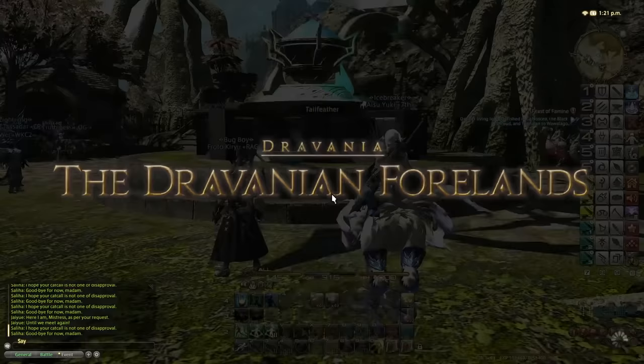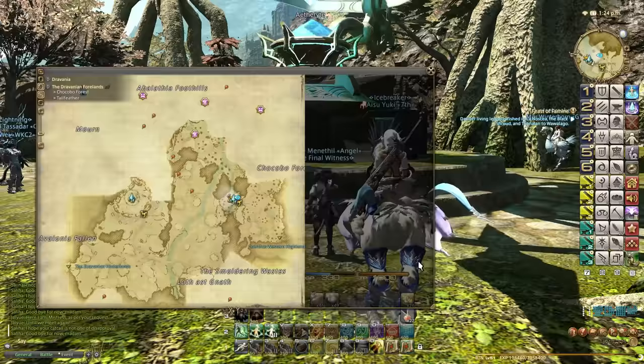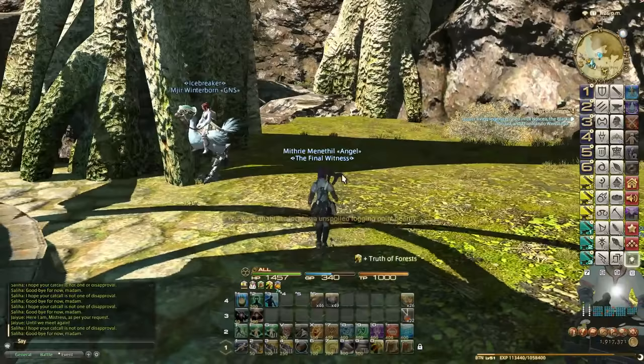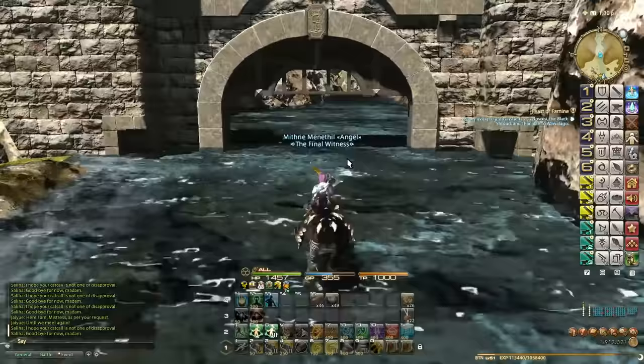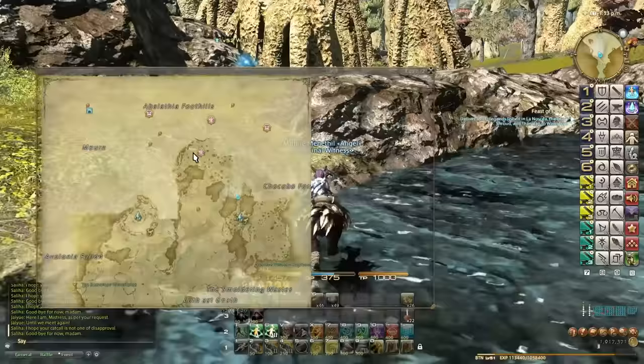You can run to the Dravanian Footlands just through a zone line from the northwest corner of the Coorfin Western Highlands — it's very easy to get here. The reason we're in this zone is because at 2pm, another collectible spawns that we want to get for Botanist. We do Miner first and then Botanist 2 Eorzean hours later. The area we need to run to is around X25, Y12 — that's the region where it spawns.